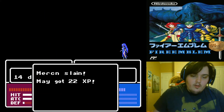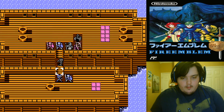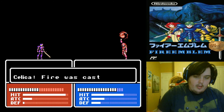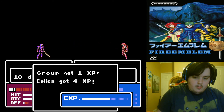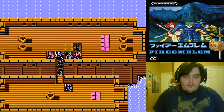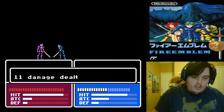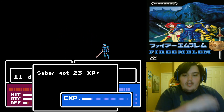That's a death. May is close. Celica needs this now — not quite. That's okay. I will have Saber kill this guy just so that he doesn't try to kill Jenny, because I will not have another healer die on my watch.